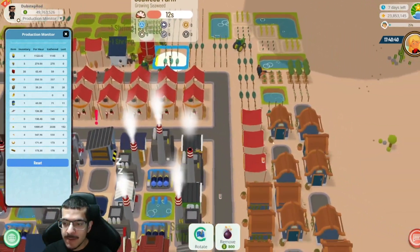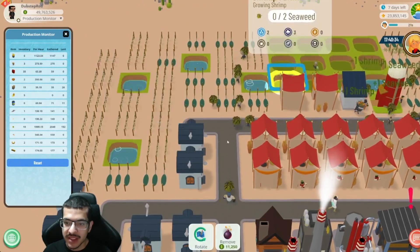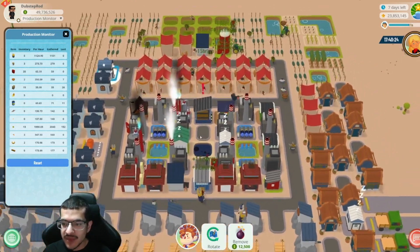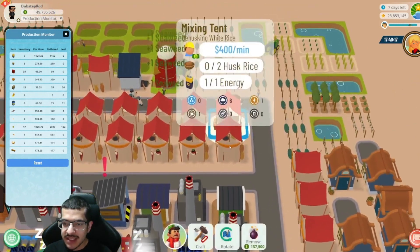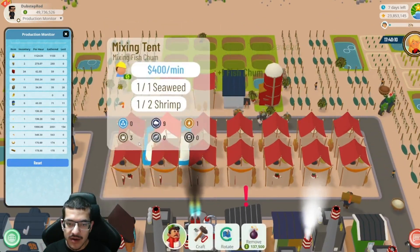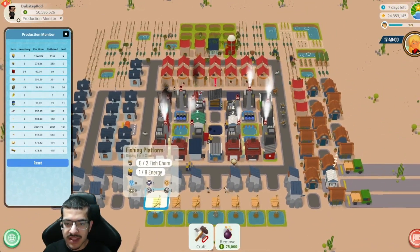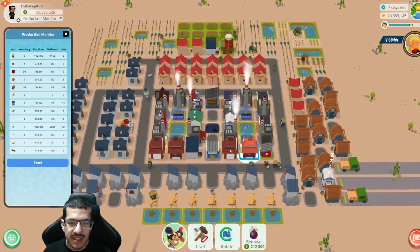Seaweed is picked up by seaweed farmers, and shrimp is picked up by aquacultures. Going into the building quantities: nine mixing tents are crafting white rice and ten mixing tents are crafting fish chum. The fishing platforms are all crafting salmon, and the sushi restaurants are all crafting salmon nigiri — everything else is pretty self-explanatory.